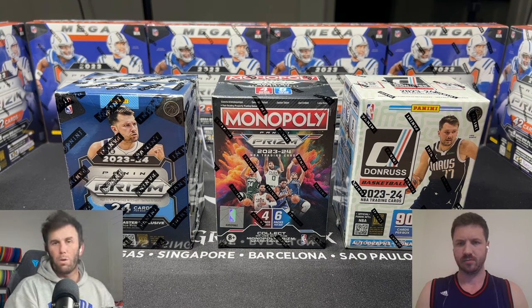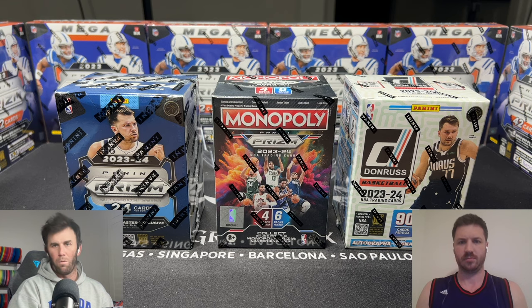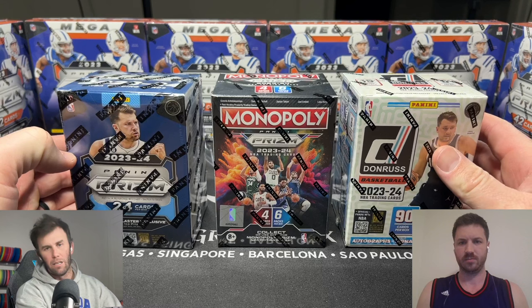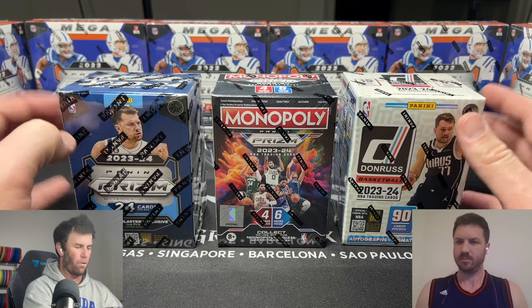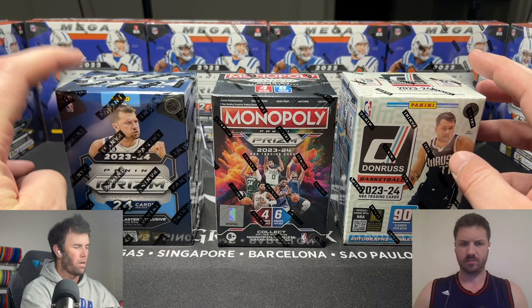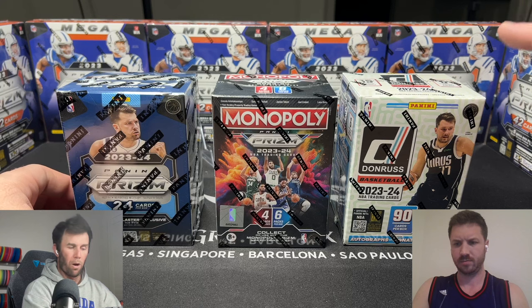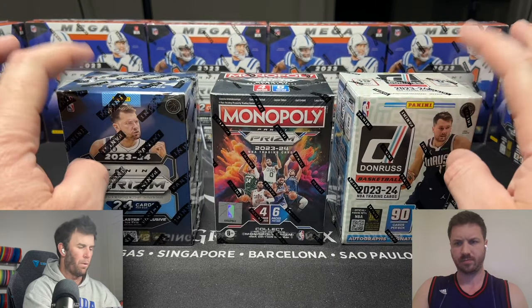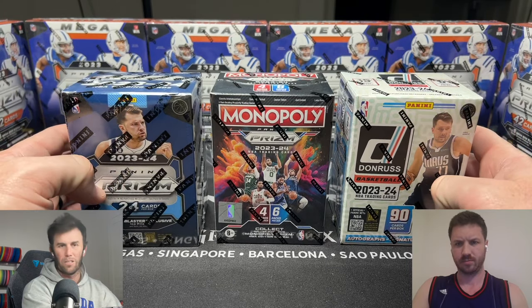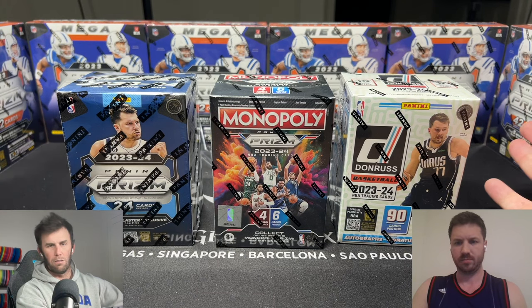What is happening everybody, welcome back to Dark Horse Sports Cards. You have Brody and Silver Sage back with another fun rip today. We are back doing basketball and we've got three different types of basketball products retail right here in front of you: the Walmart Prism basketball, the Walmart Donruss basketball, and the Target Monopoly. We are going to see which blaster is king — vote for your early predictions down below.